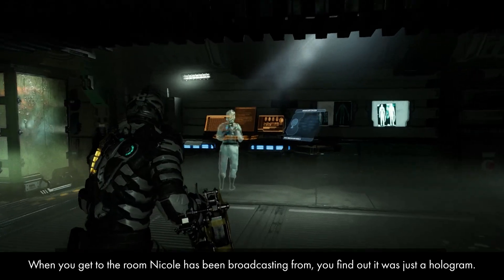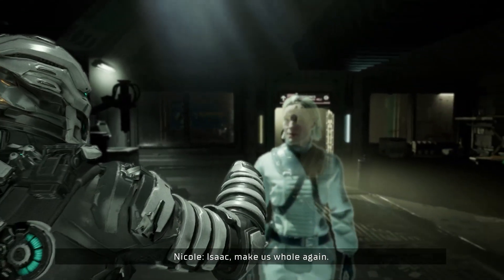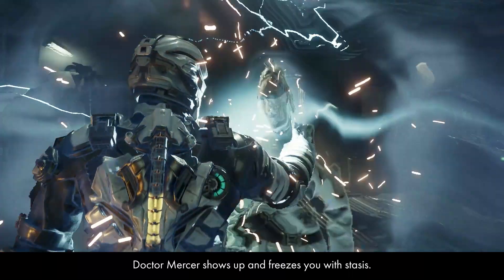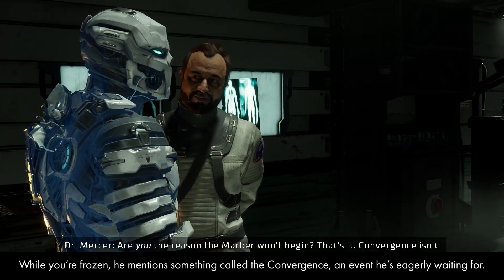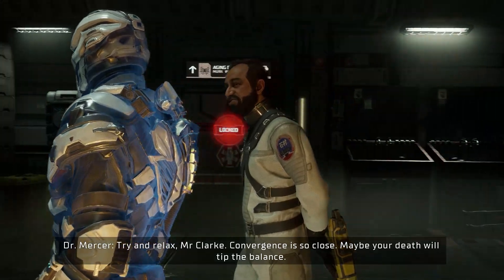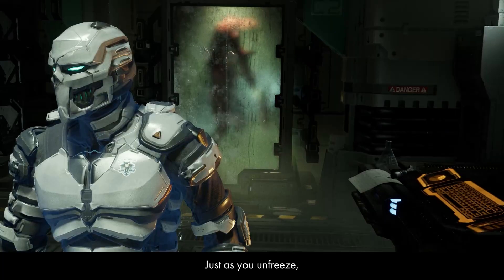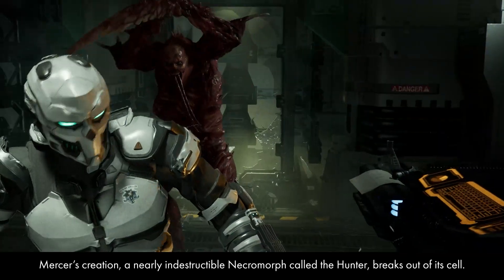When you get to the room that Nicole has been broadcasting from, you find out it was just a hologram. Dr. Mercer shows up and freezes you with stasis. While you're frozen, he mentions something called the Convergence, an event he's eagerly waiting for. Just as you unfreeze, Mercer's creation — a nearly indestructible Necromorph called the Hunter — breaks out of his cell.